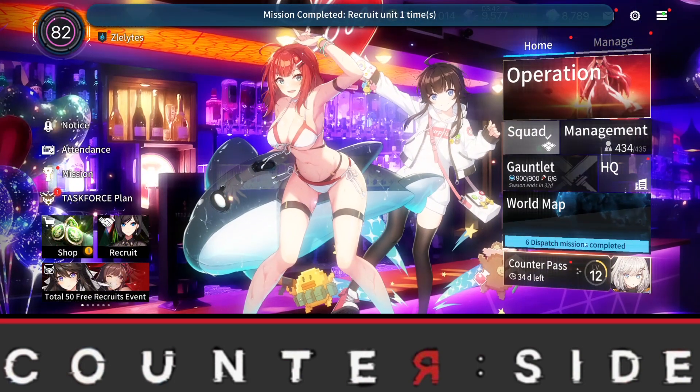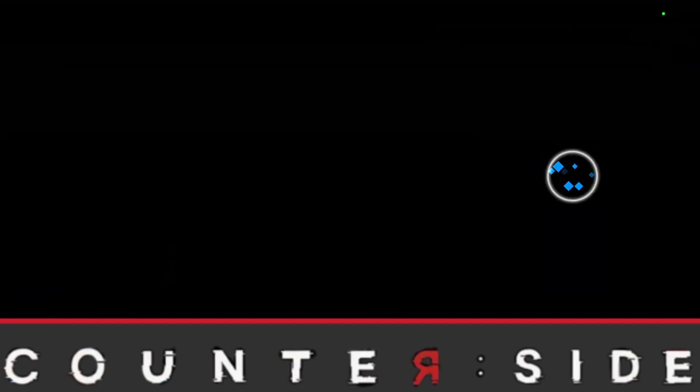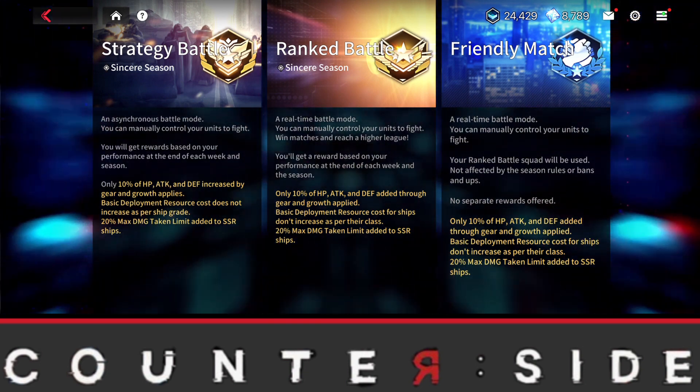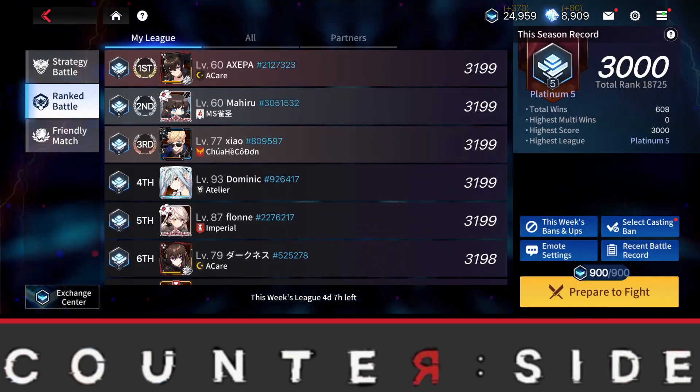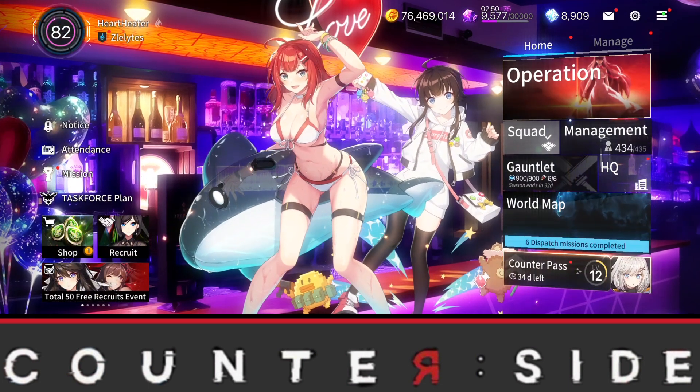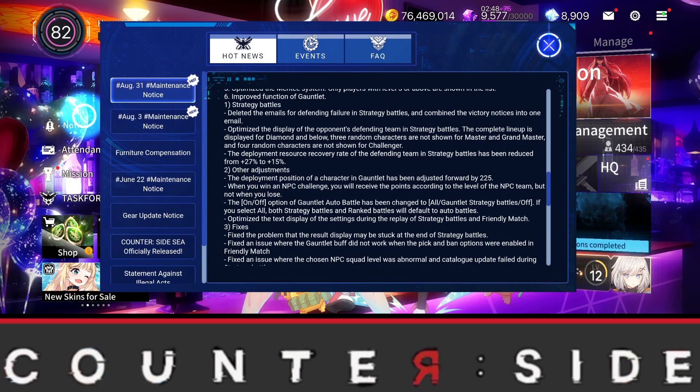There were also changes added to strategy battles. I know a lot of people were wondering what changes would be made to make it more fun. Going over to strategy battles — the display of opponents' defender teams has been optimized: the complete lineup is displayed for diamond rank and below, three random characters are hidden for masters and grandmaster, and four random characters are hidden for challenger. Also, the development resources recovery rate for the defending team has been reduced from 27 to 15.